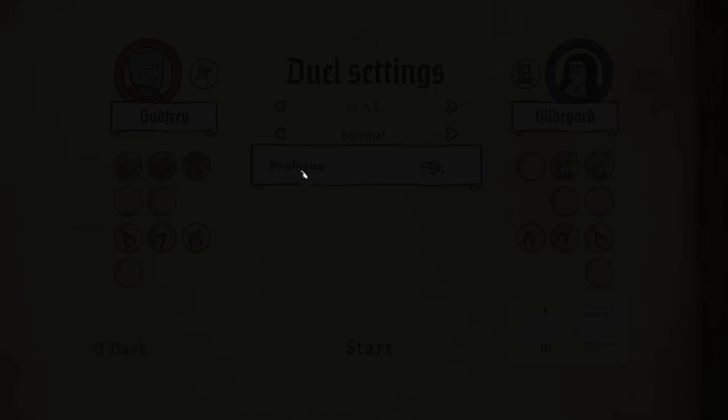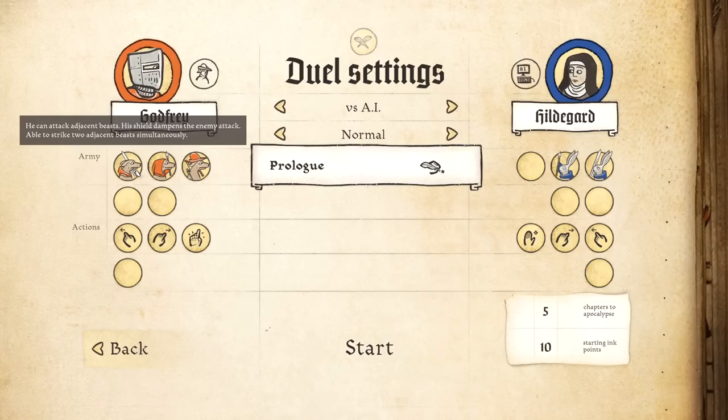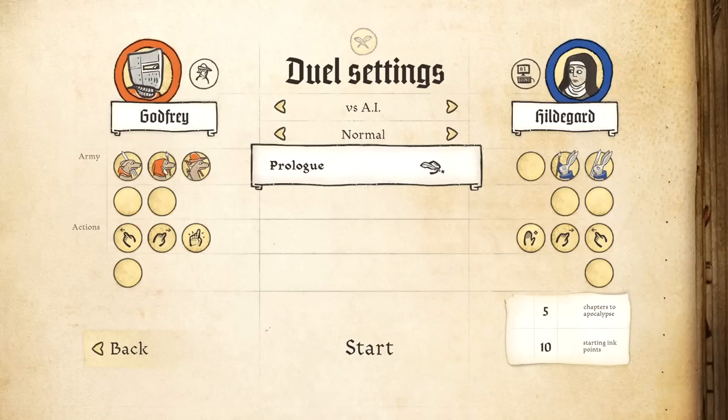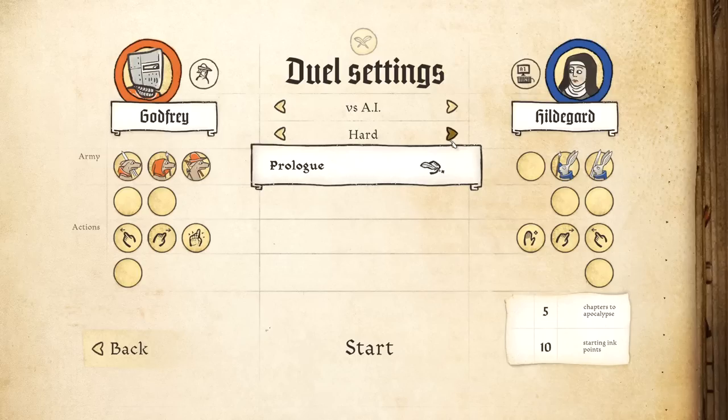We're gonna go ahead and play the demo — the prologue. We've got Godfrey, who is our character. God save you, Godfrey! He's come with a couple of characters: what looks like a dog swordsman, a dog spearman, and a dog bowman. And we are up against Hildegard, who apparently has a spearman and a bunny swordsman.